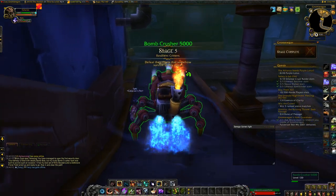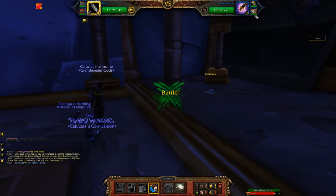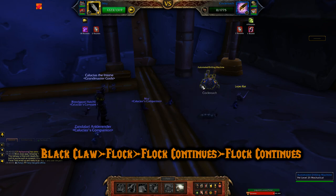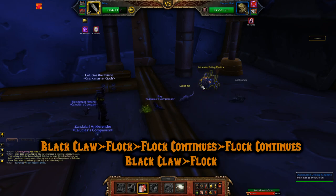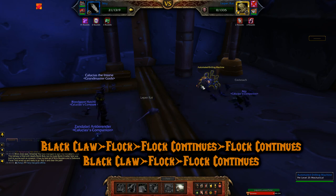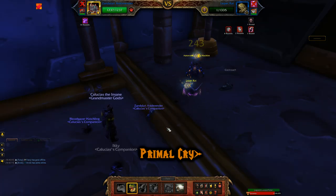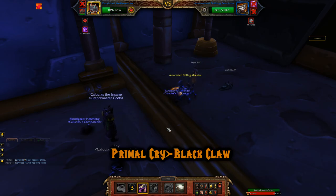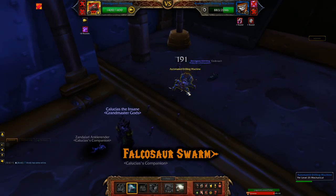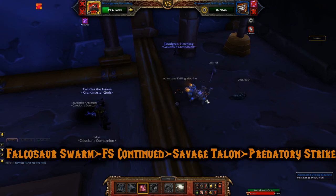Stage five has two easy pets. Back to the first team — Ikki, Ankle Render, and Bloodgazer Hatchling. Start with Black Claw then Flock; Flock continues taking out the cockroach. Black Claw on the Leper Rat, then Flock — it uses an ability that brings me to 21 health but Flock continues taking out the Leper Rat. I bring out my Ankle Render; the Leper Rat is on its extra life so I use Primal Cry. The Drilling Machine comes out so I use Black Claw then Hunting Party — it dodges my next Hunting Party and takes out my Ankle Render. With the Bloodgazer Hatchling I use Falcosaur Swarm, it continues, then Savage Talons and Predatory Strike to fully take out the Drilling Machine.